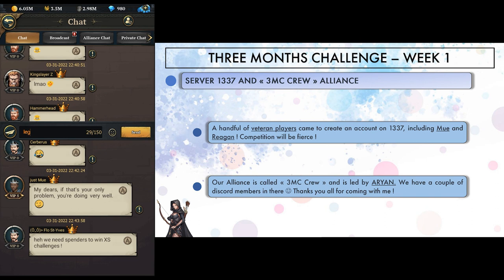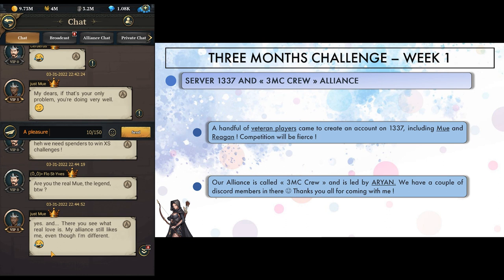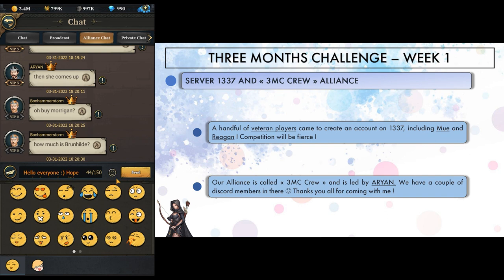A quick word about the server and players who joined. We have a handful of veteran players that created an account alongside, and this is just great — we even have some of the strongest players here. If you have played one event with global rankings combining every server, you probably know the name Mu Wolfenstein, as he is likely to be on top. Yes, Mu came on the server. For those who don't know him, he has a 100 billion kingdom power on his main account and is one of the few VIP 12 players in the game. We also have Regan, a VIP 11 player from server 247 with a 22 billion kingdom power account, and many more like Jura and so on. Competition will be fierce, so don't expect me to beat those guys without being able to spend money. But that's fine — at least they will carry the server on cross-server events. We created our alliance, 3MC crew, led by Aryan who was gentle enough to create it and save me 800 gems. We are a handful of Discord members that joined me after watching some videos, and we now have the exciting task of fighting against Mu and Regan's alliance.